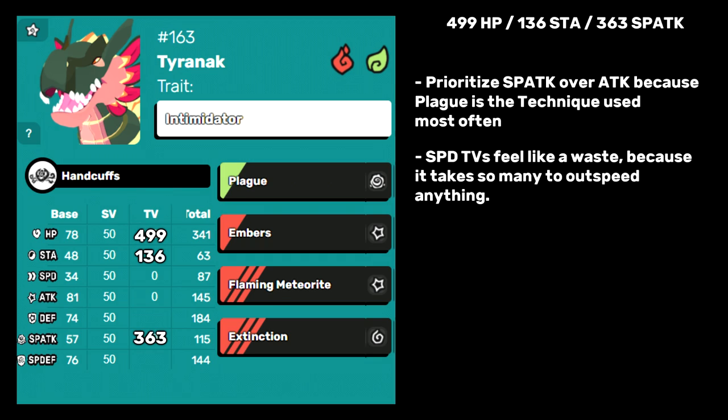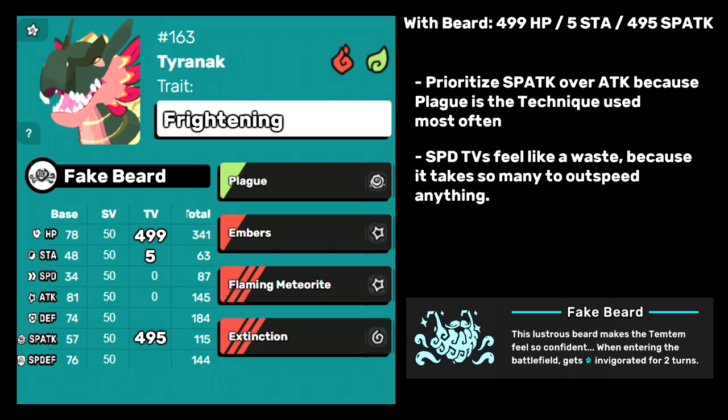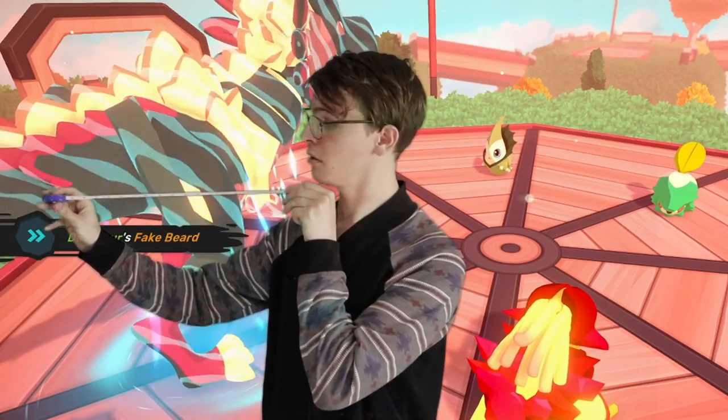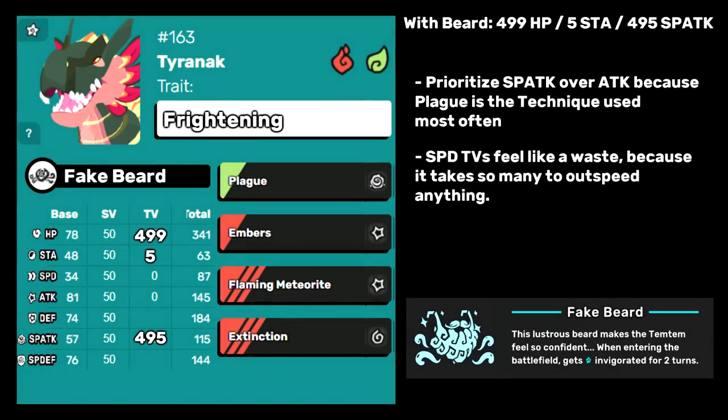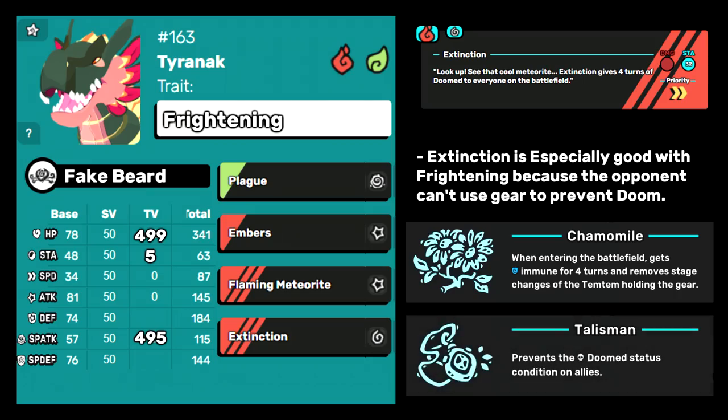This is also the TV spread I would recommend for a Frightening build. Since Tyranak will be the only Tem on the board with access to a gear piece, he feels more viable as an offensive core with the Frightening trait. But I don't think I would run Handcuffs — instead, I would recommend a stamina gear piece, my favorite being Fake Beard. Plague is an expensive move, and it's pretty much your only option turns 1 and 2 aside from Ember, and Fake Beard allows you to invest those stamina TVs into more damage. If you do run Fake Beard, the spread I recommend is max HP and special attack, and a value point in stamina will let you use Extinction turn 3 without overexerting. I think you might as well run Extinction on Frightening Tyranak, since they can't rely on Chamomile or Talisman to prevent the Doom.